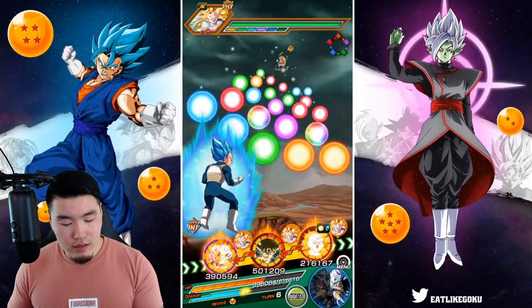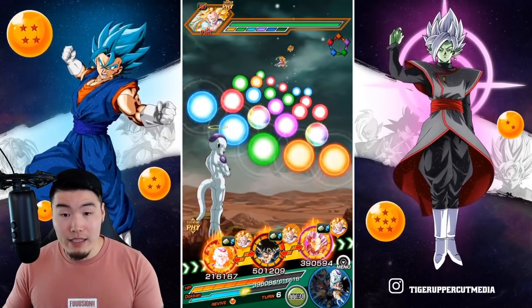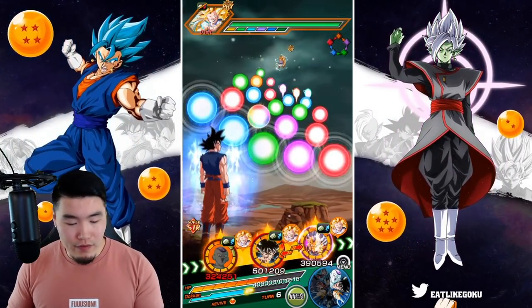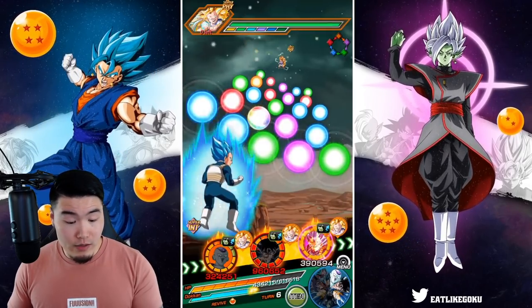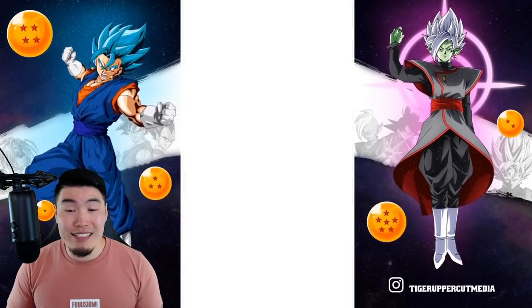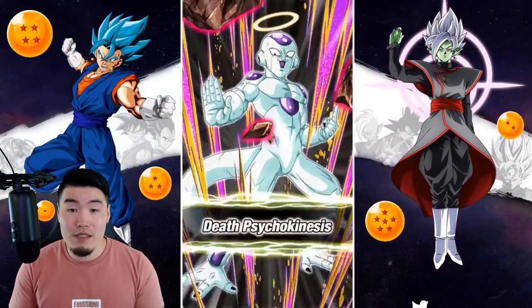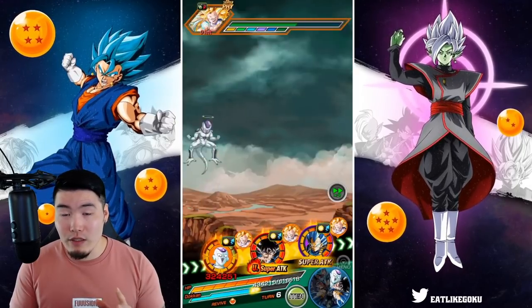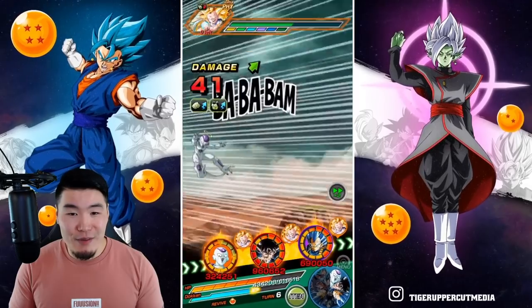Maybe I should put the Vegeta in the back and the Frieza in the front so we can let Frieza stack a bit more defense, because right now his defense is not that good — only at 143,000. Once we get to Full Power Super Saiyan 4, that's not gonna hold up. So I'm going to let this Frieza super a couple times and get him to like 250k defense, where I'd feel pretty confident in his tanking ability.